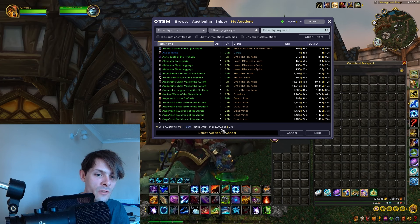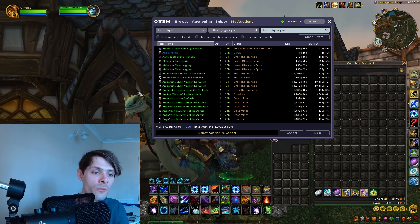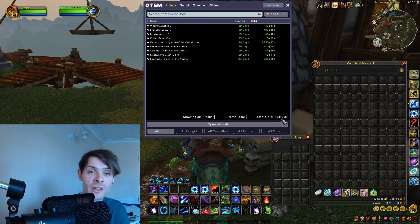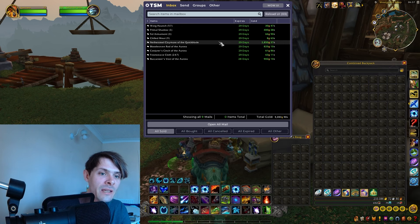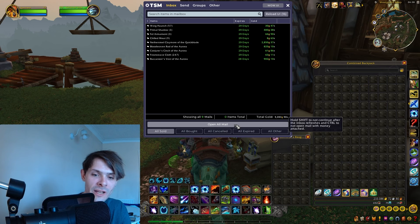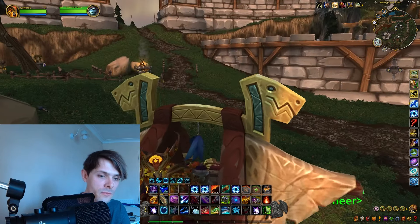Before my auctions reset I have over 2 million gold worth of value on the auction house, with a total of 860 items — not too bad. Checking the mailbox, we have a total value of 5,283 gold. Keynote sales include the Never Steal Claymore for 2,850 gold, the Buccaneer's Vest for 902 gold from the previous day, and three Primal Shadows sold at 480 gold each. That brings our running total up to 238,370 gold.